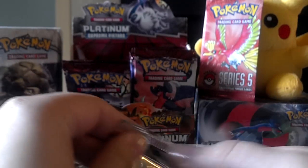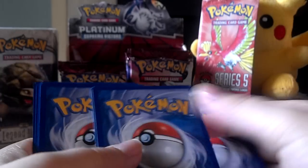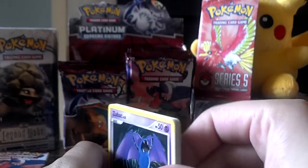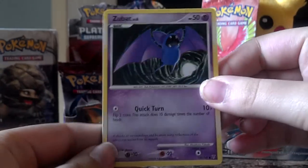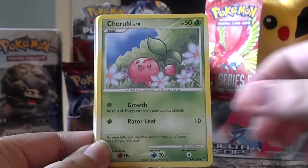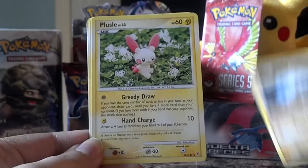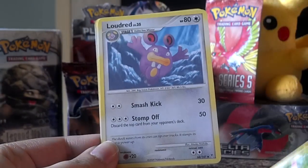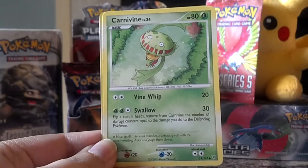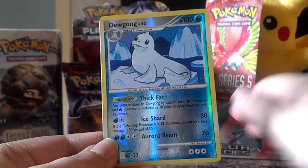And last pack for today. Sorry for hitting the camera there. It's going to have a Zubat, Turtwig, Cherubi, Whismur, Geodude, Plusle, Loudred, Carnivine. The reverse is a Dewgong, which is also a rare — very nice.